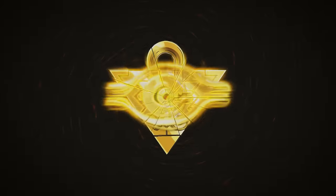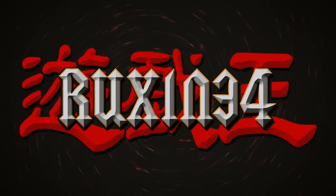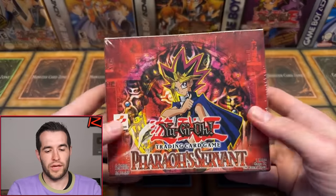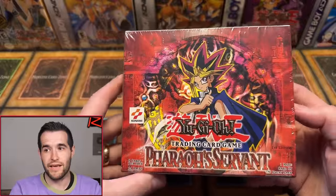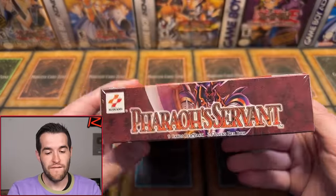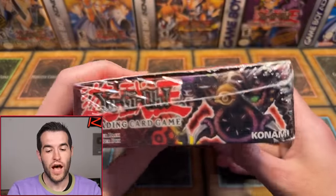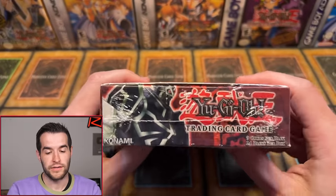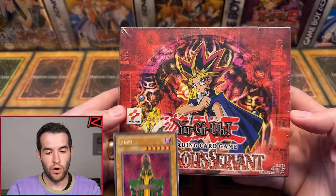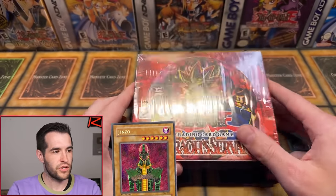In today's video, we're opening a first edition hobby box of Pharaoh's Servant. What is up, everybody? We are back with another epic YouTube live stream. Today we're opening a fan favorite and one of my favorites, first edition Pharaoh's Servant. This is the hobby box, not the retail box. It says 24 packs — Genzo time, all that good stuff. A little bit of bent there, but we're going to hopefully pull that amazing Genzo today.